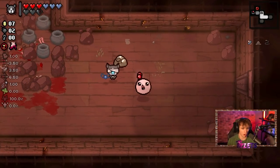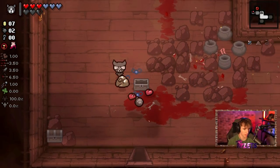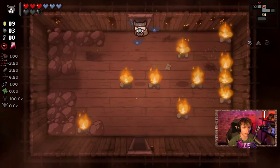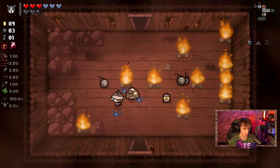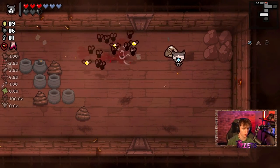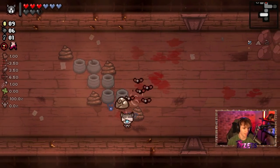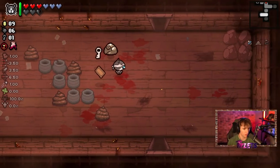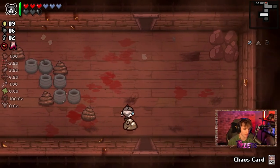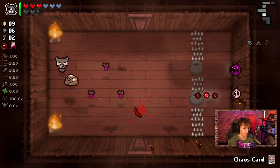I hate those little meat guys, they are the hardest things to deal with ever. Once we get a single fly from Guppy's Head it's gonna be great. We do want to head to shops if we can, because if we could get Nine Volt we are in the clear for this run. We can get more flies. Devil deals aren't really worth it and all we have to do is go to Mom's Foot, so we want to play as safe as we can. I'm not listening to my own advice of just dragging the hairball behind me.